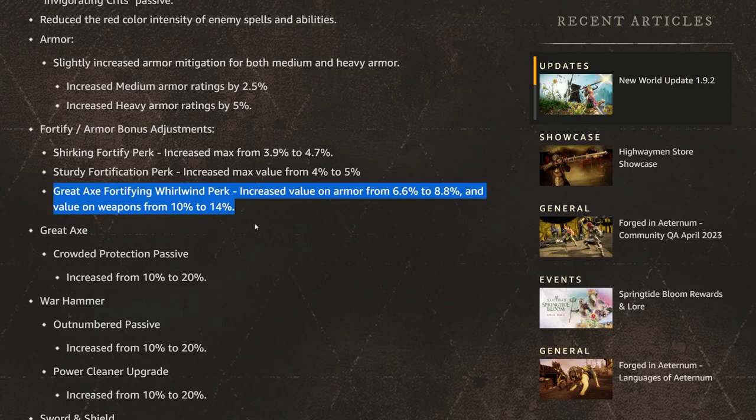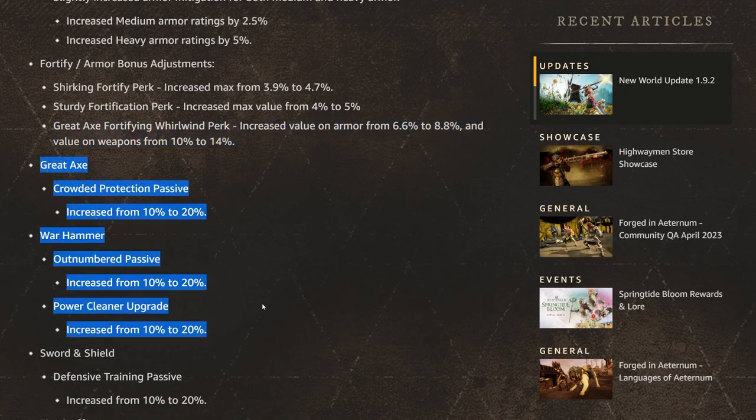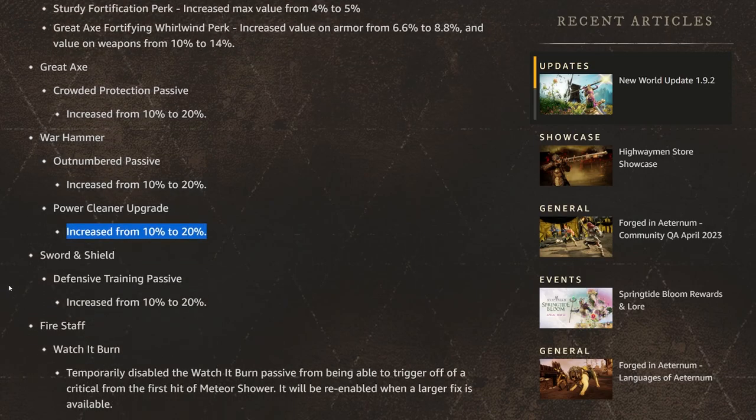You're going to be a little bit more tanky whenever you're using Fortifying Whirlwind. They are also increasing armor from passives: the Great Axe Crowded Protection passive increases from 10% to 20%, the War Hammer Outnumbered passive increases from 10% to 20%, and the Power Cleaner upgrade — which I believe is the second upgrade for Clear Out — also gets an increase. It looks like they're increasing armor from these bruiser weapons.